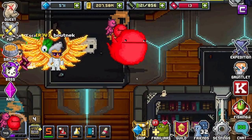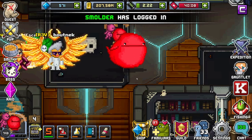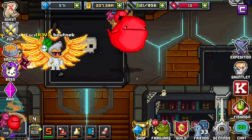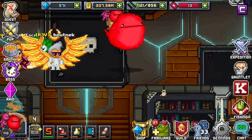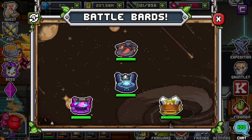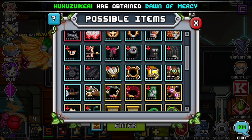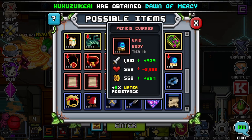Hey guys, World Eater here. Today we're going to be going over a special familiar, and the only reason I'm making this video right now is because she's actually able to be farmed in Expedition right now. We have the Battle Bards event going on, and if you hit Play and check out the left side, you'll see this purple portal — it's called Burning Fam. It doesn't matter what tier you are or what difficulty you use; just know that you do have to do the Burning Fam portal.